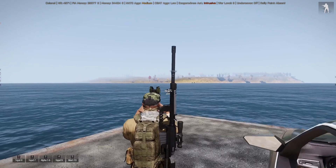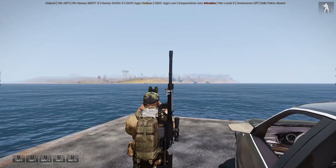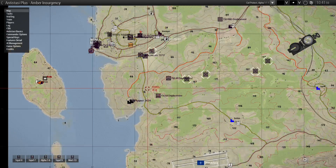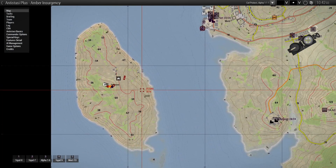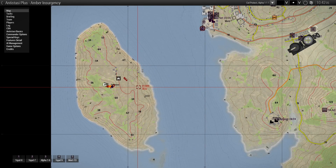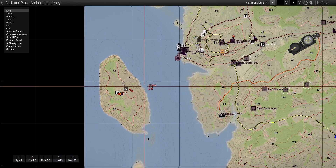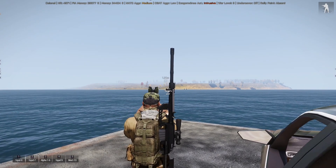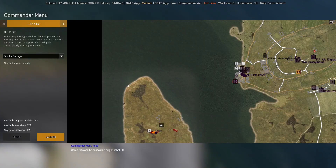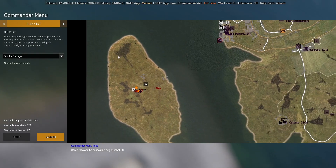Welcome back to ArmA 3 Anti-Stasi Plus Amber Insurgency. I have a rebel camp on this island here and I'm not in the mood to get a boat and get all that stuff, so I think we're just going to set an airstrike on it.